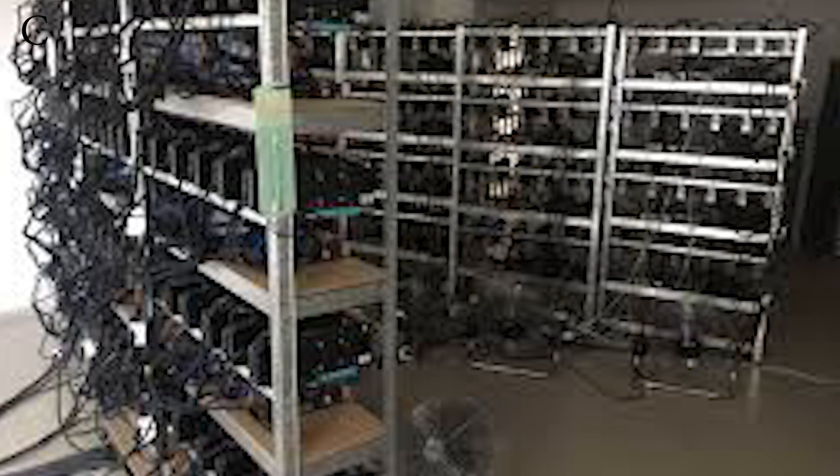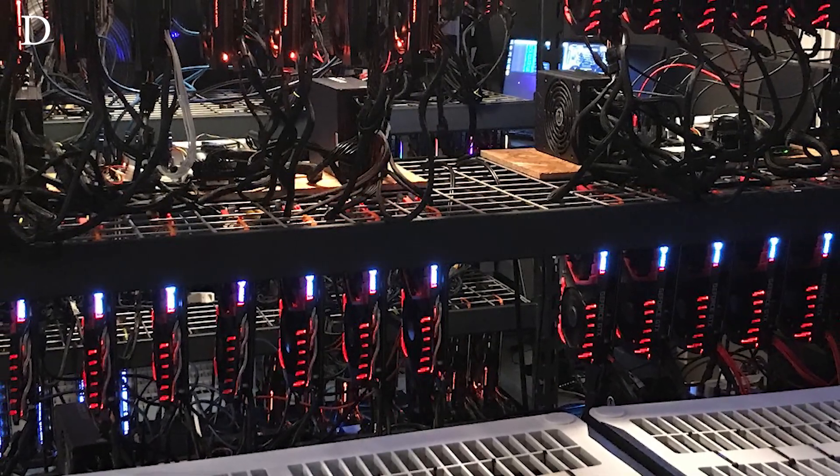He has 2000-watt server power supplies and 70 black risers. I'm assuming he's had some pretty good electrical installed here and that he's running 220V given those 2000-watt server power supplies. Hash rate is unknown, but you can calculate those 70 1080 Tis at around 40 megahash on ETH. Either way it's a lot — I'd assume he's probably sticking to Equihash at this point.